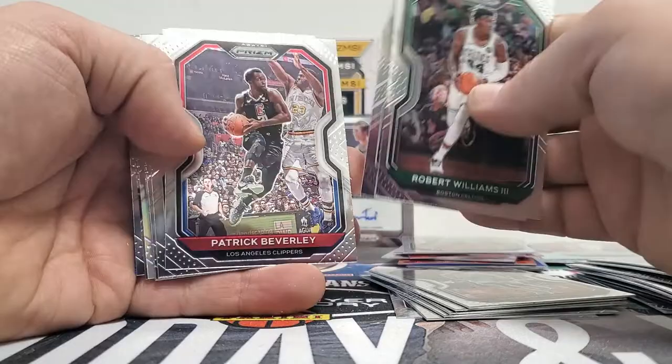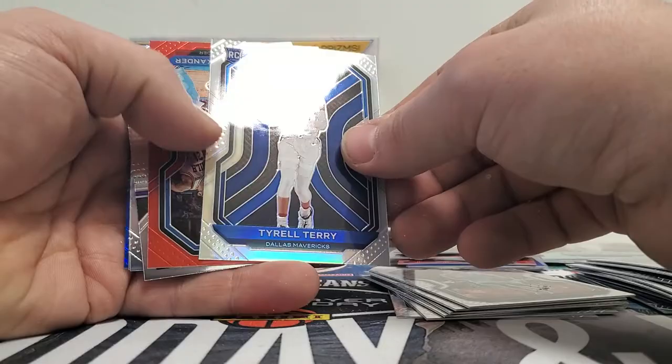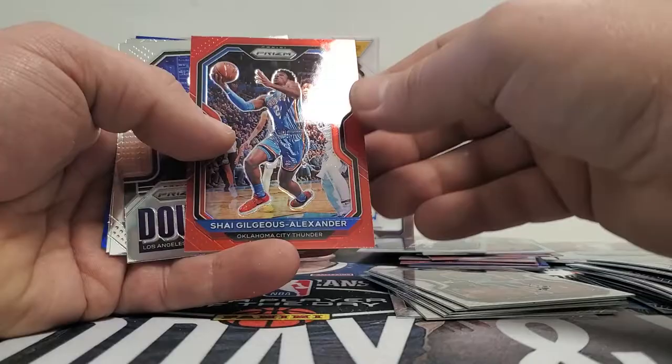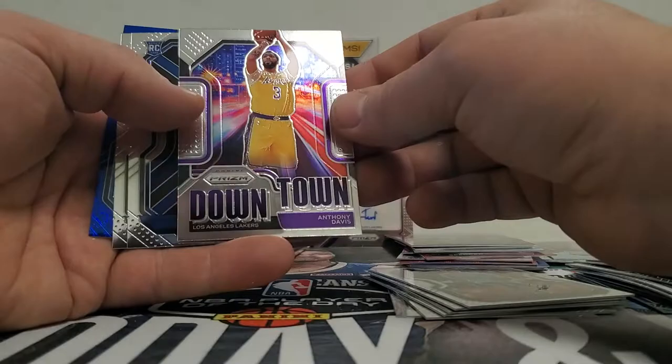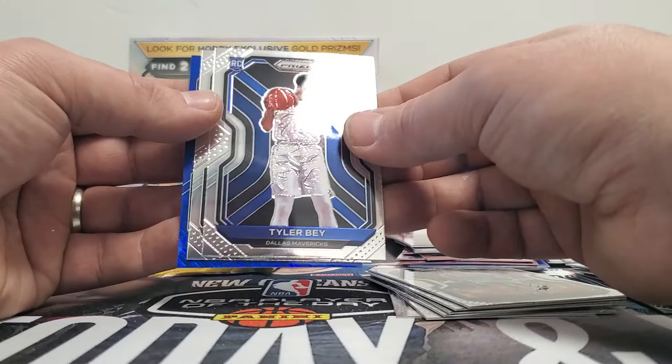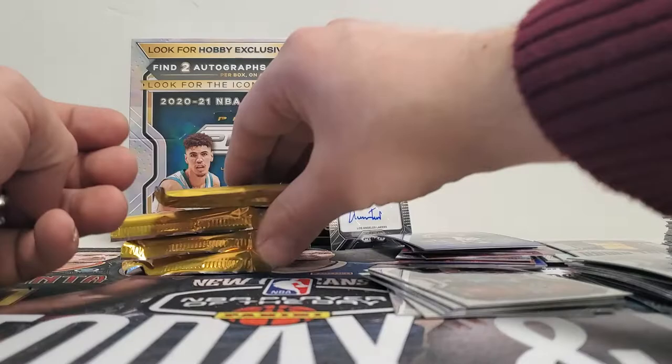Robert Williams III, Frank Kaminsky, Patrick Beverley, Terrence Davis, Josh Okogi, Frank Ntilikina, Tyrell Terry, Silver Prism — and that is Shai Gilgeous-Alexander, red, numbered to 299. Downtown Anthony Davis — I thought those used to be huge, I think they've just made it a common insert card now. Tyler Bay, Kawhi, and then Ade Danilo Alexander numbered to 35.